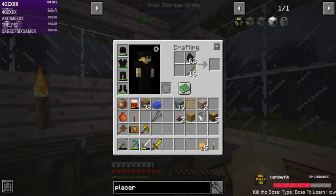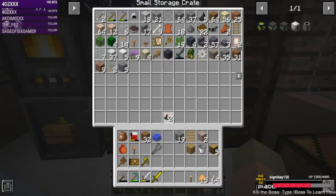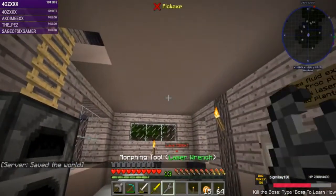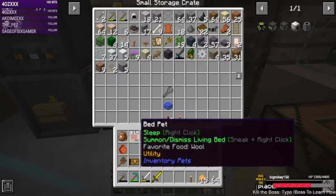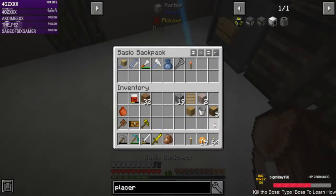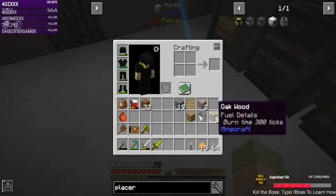We're almost out of torches. The energy lasers — we're going to need those for the farm. This actually should go in my toolbox. This tool is almost broken — then we'll be switching to the paxel. Get some more water.